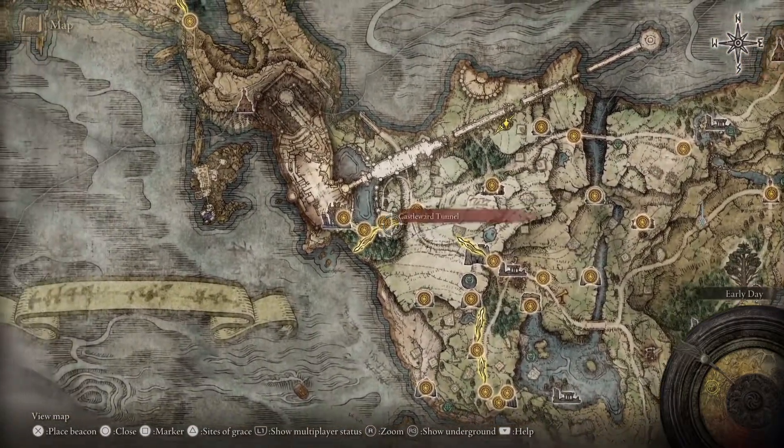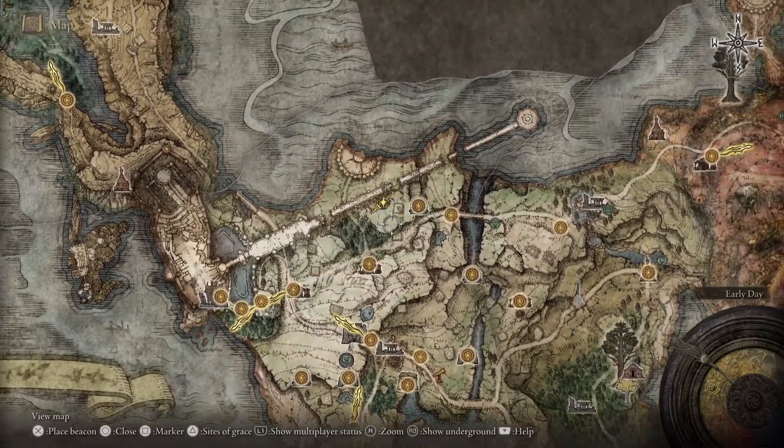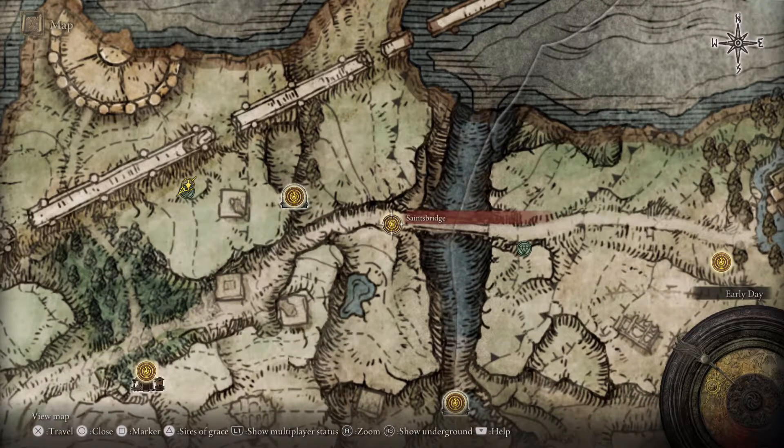It's in the Limgrave area. This is Stormvale Castle over here. What you want to do is teleport either from Death Touch Catacombs or from Saints Bridge.